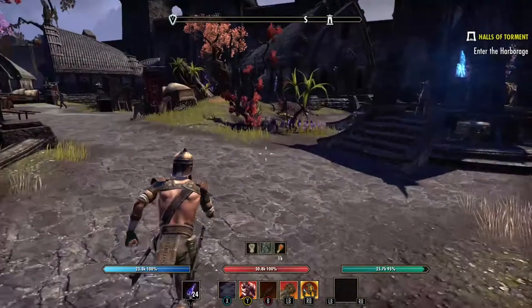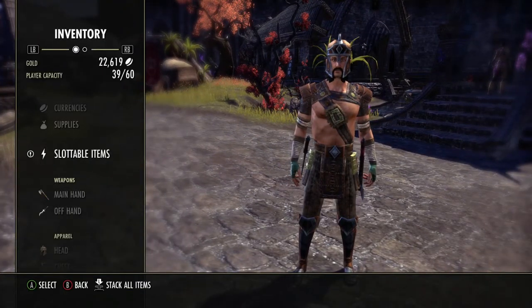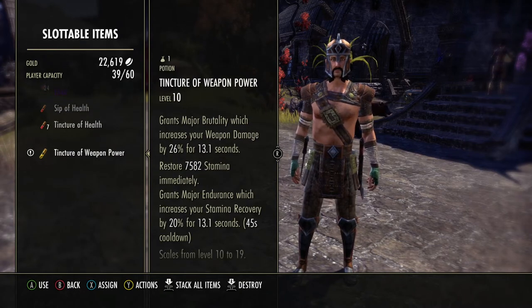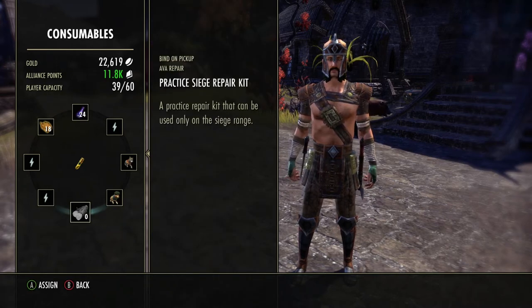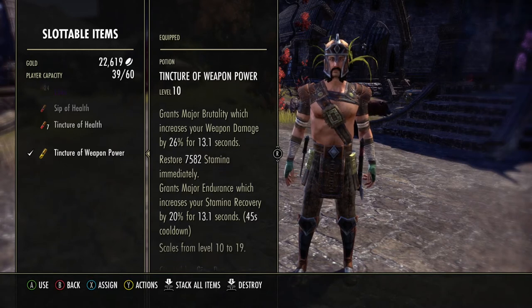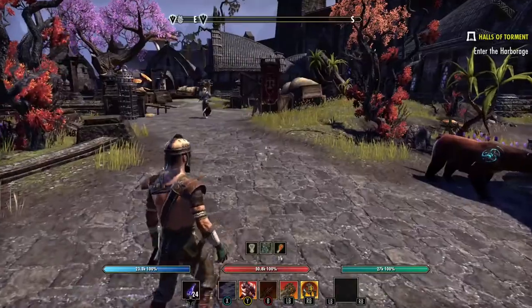Now that we've created our first potion, next time you go into battle assign it to your slot. Go to Inventory, Slottable Items, select the potion, hit X, and assign it to an easily accessible slot. In my next fight, this will increase my power so the fight won't last nearly as long. Now I'm going to go back and continue the quest.